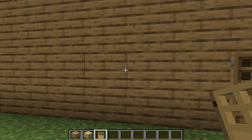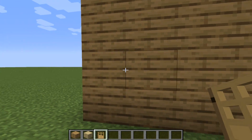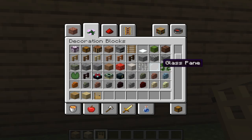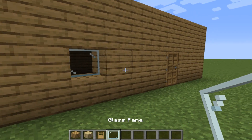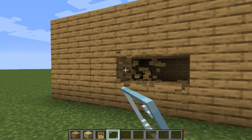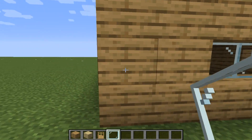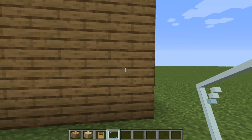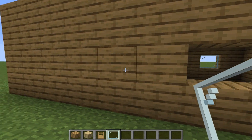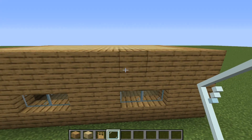Now let's go 2 blocks right from this wall and build a window here. Let's take glass panel and put it like this. Now let's go to this side, go 2 blocks left and build a 3-block window like this. And in the back of our house we need to go 2 blocks left, build a 2-block window, again 2 blocks left and again a 2-block window, like this.